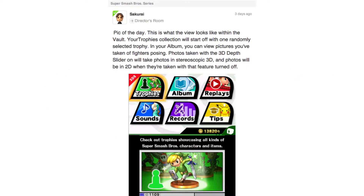On Monday, we got another 3DS menu, this time of the vault. This is what the view looks like within the vault. Your trophies collection will start off with one randomly selected trophy. In your album, you can view pictures you've taken of fighters posing. Photos taken with the 3D depth slider turned on will be in stereoscopic 3D, and photos will be in 2D when the feature is turned off. So essentially you start off with one random trophy and you can take 3D pictures just like most other 3DS games. There's nothing really groundbreaking here.